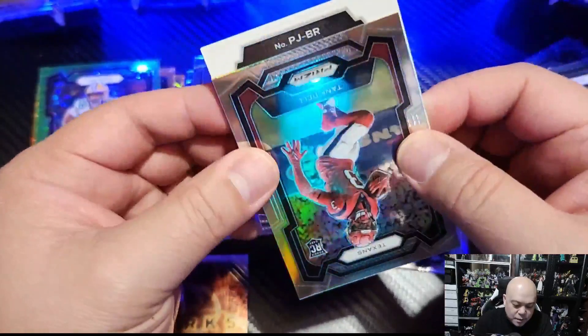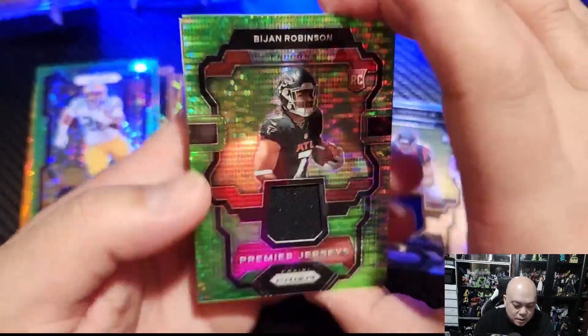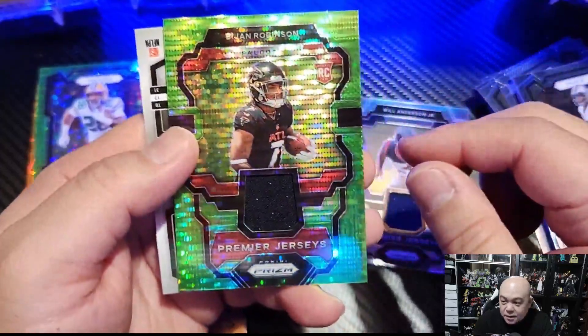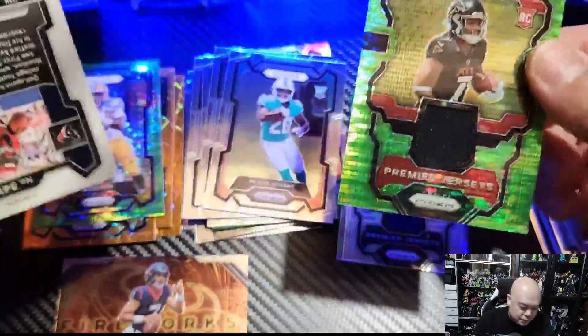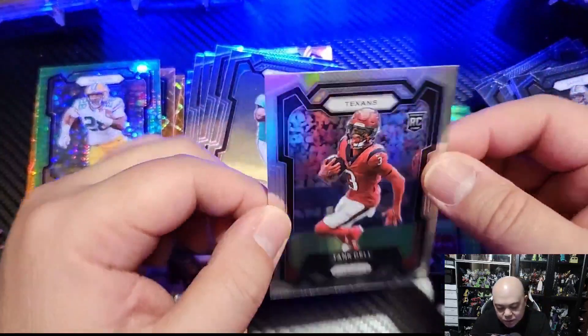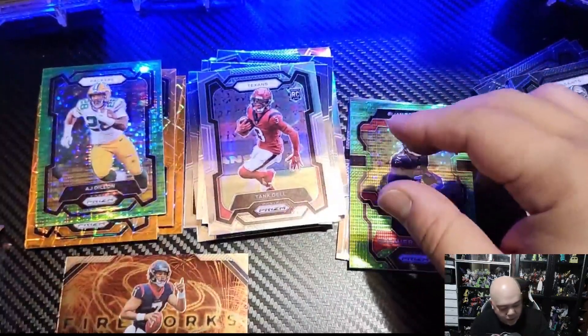The mem pull is Bijon Robinson — nice, we'll take that, that's a nice mem in the green pulsar. Very nice, really nice with the Pulsar too.